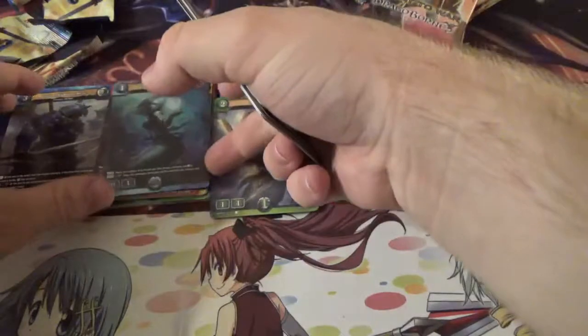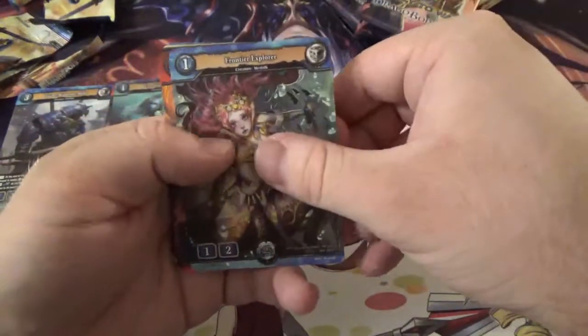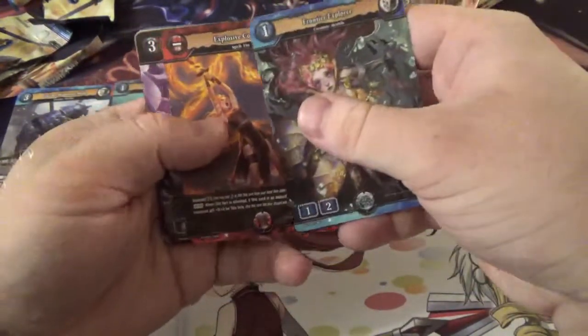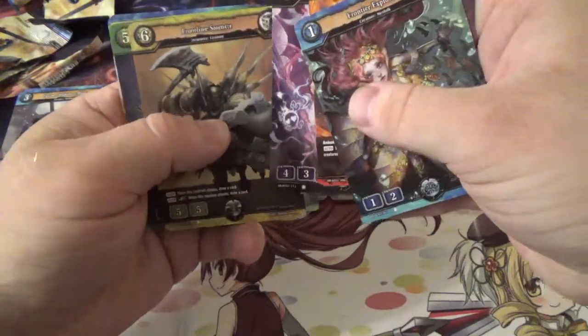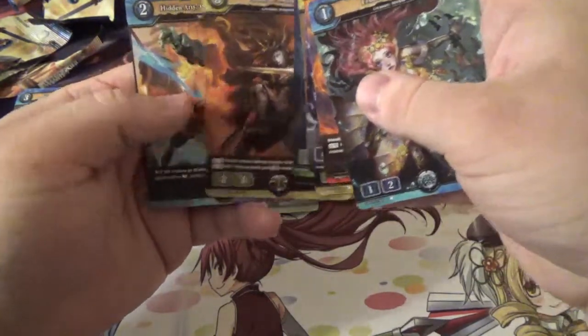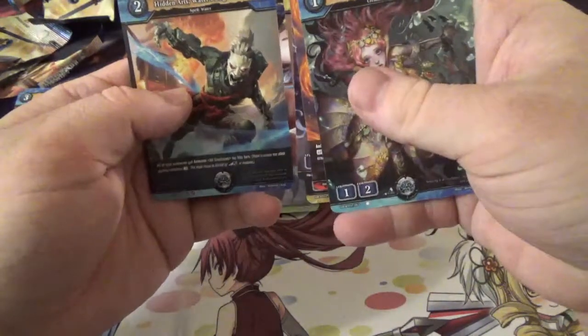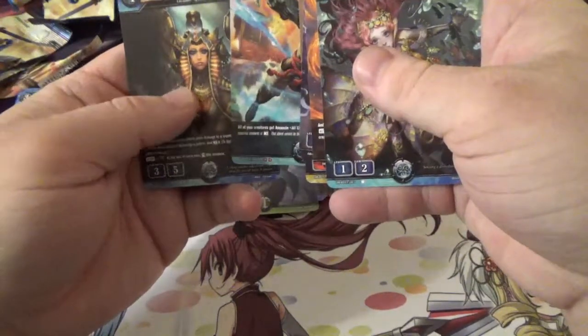I'm putting the shinies on top because I'm a hollow whore, but I probably should be putting the actual rare cards on top. Oh well. We've got Frontier Explorer, Explosive Counter, Lilith's Charmer, Frontline Stormer, Ancient Gnarlwood, Sunscale Swordsman, Hidden Arts, Waters Edge Shuriken, and Teleos, Erstwhile Guardian for our rare.